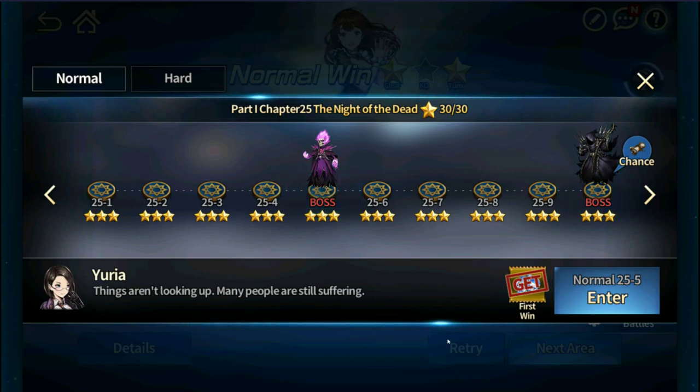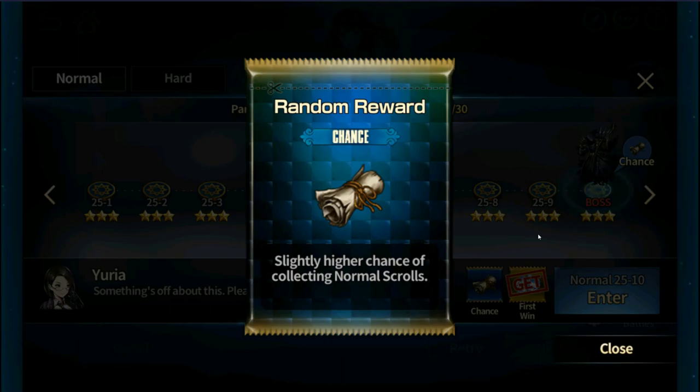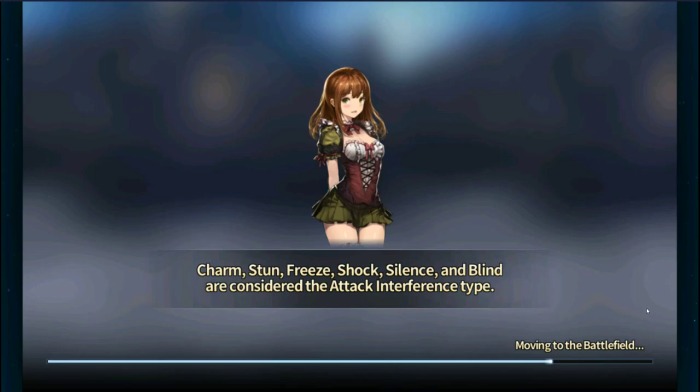If you look here, there is no scroll chance at 25-5. But at 25-10, there is a chance for a normal scroll. Why is this important? You're going to learn very quickly that you are going to fodder an epic crapload of units. If you want to create a rank 6-star unit — say you have a natural 5-star like Foxy and you want her to go to rank 6 — you're going to need 600 normal scrolls to create one rank 6 unit. That's why this stage matters.